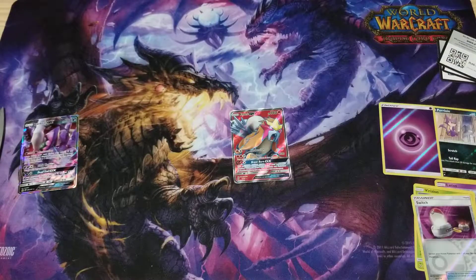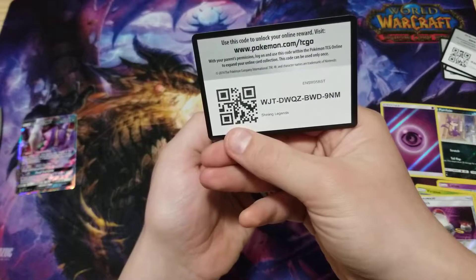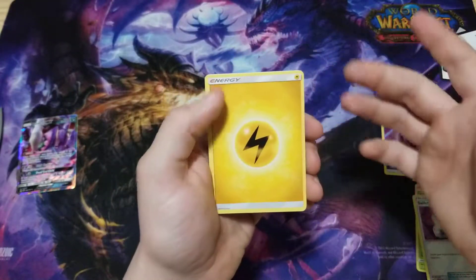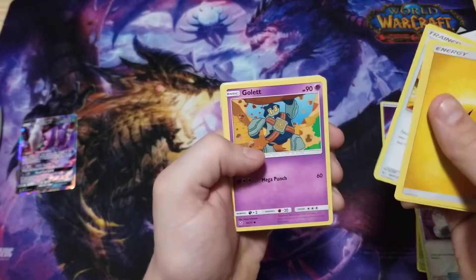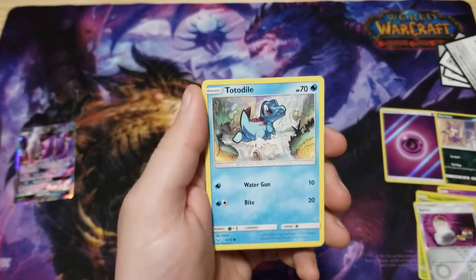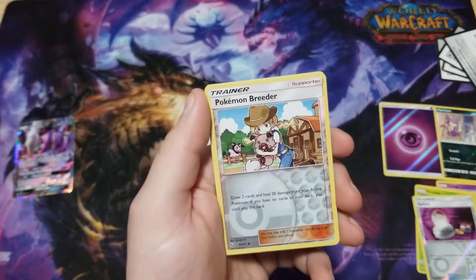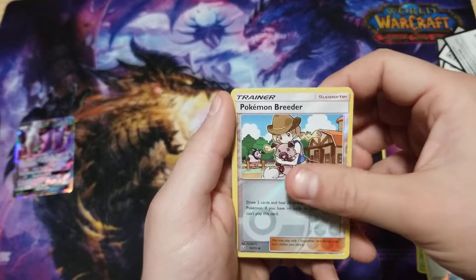And the last pack — I hate opening these on camera. I'm gonna say fighting. Feraligatr, that's three. Ultra ball, nice. Go, Litten, Voltorb, Totodile, Purrloin. Litten — there's Totodile, he's one of my favorite starters too, besides Piplup and Squirtle. Yeah, I'm a water starter guy. Pokemon Breeder: draw two cards, and deal 20 damage from reactive Pokemon. If you have no cards in your deck you can't play this card — I don't know how I feel about that.